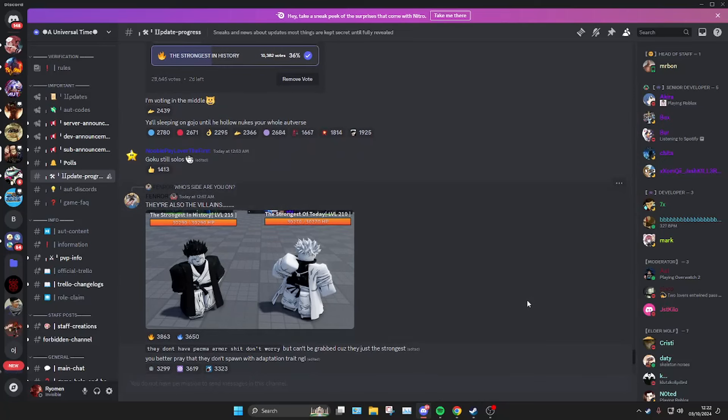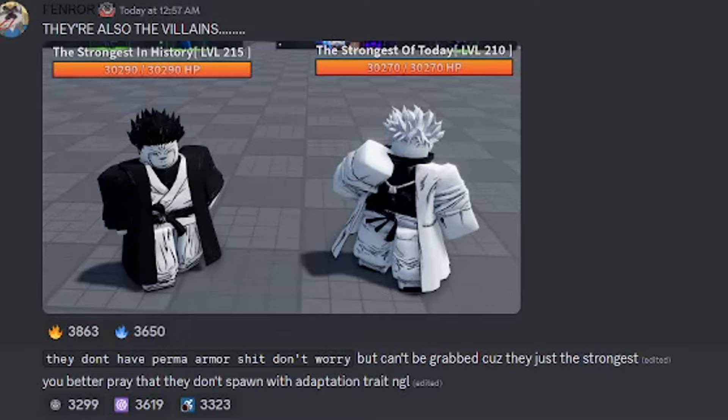There are two new bosses: the strongest in history versus the strongest of the day. Sukuna has more levels and more HP than the Gojo boss. They don't have armor, but they cannot be grabbed because they're the strongest.